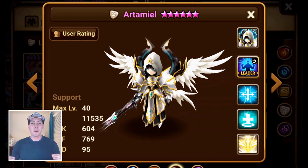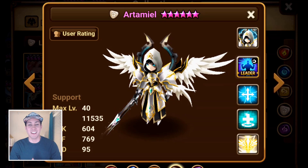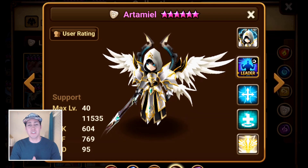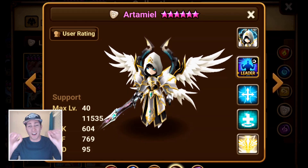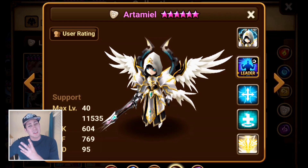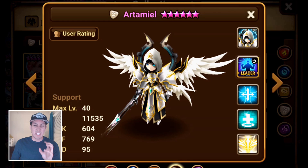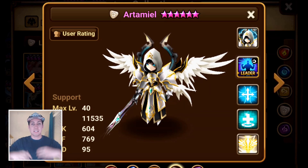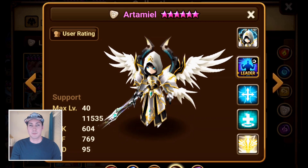Artamiel is coming in at number 8. His massive passive increases his defense up to 100% and counter-attacks whenever somebody gets hit, so you're gaining defense — which is critical in RTA — while also counter-attacking, stunning people, removing buffs, and wreaking havoc on the other team. Because of that, build him on despair with a set of will as well. For slots two, four, and six, go speed, HP, and defense. Some crit rate is also good but don't over-focus on it.